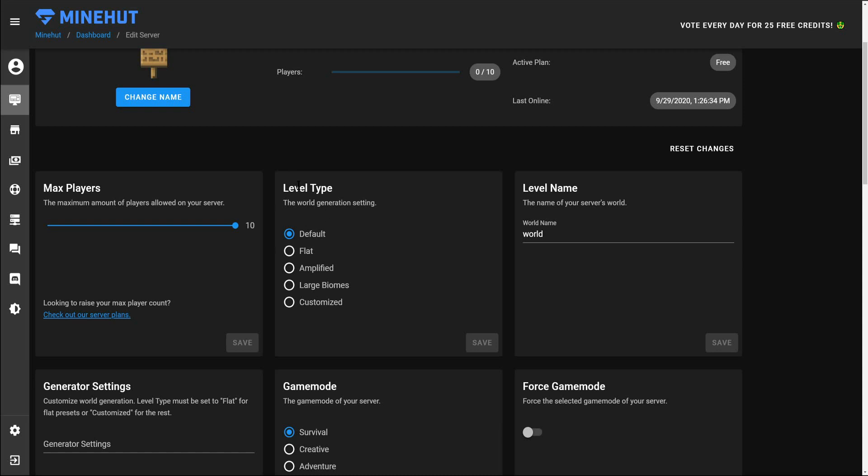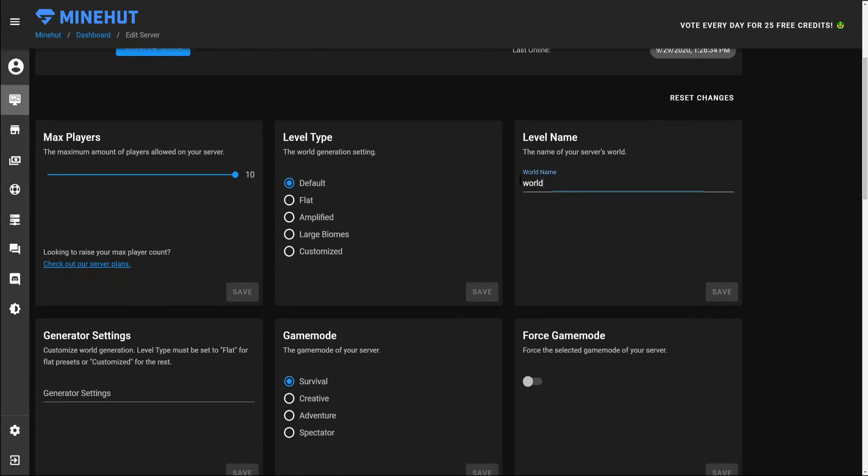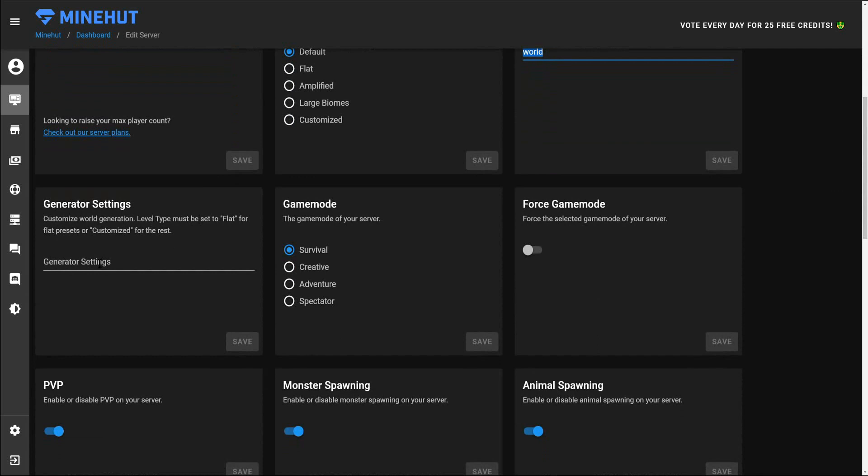Level type: leave this as default unless you want a specific type of world. Here's your world name if you want your level to be specific. Your generation settings: if you have a specific type of world you'd like, you can put in 'flat' for a flat world or 'customized' for the rest. You can also set your generator settings there.